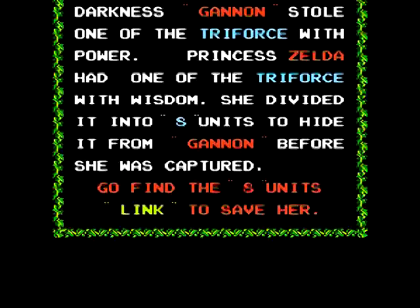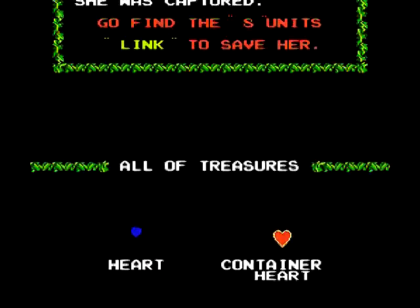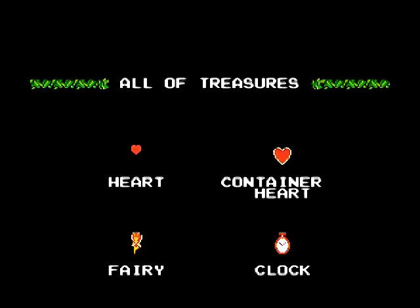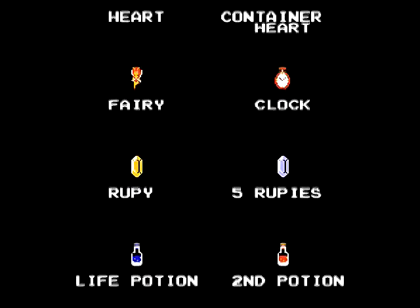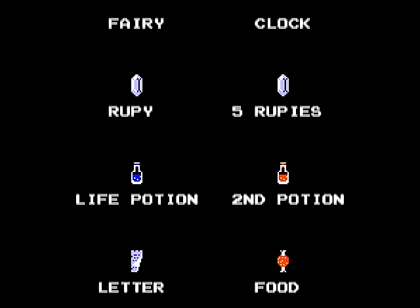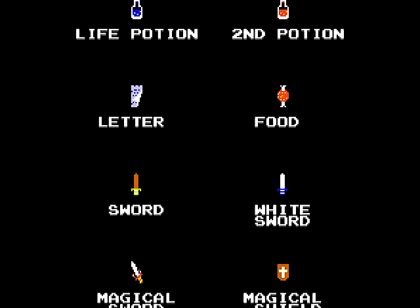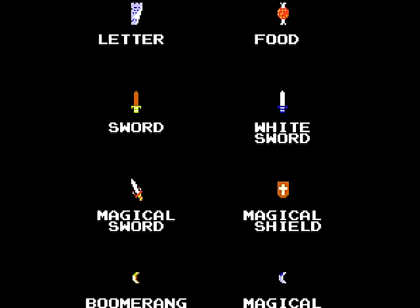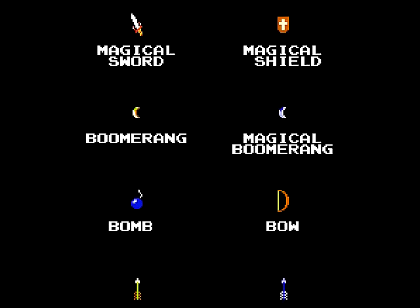Here's the story. Ganon has the magical Triforce of Power. Zelda has the Triforce of Wisdom. She broke hers up into eight MacGuffins so Ganon couldn't get them. So it's our job to find them, kill Ganon, and get the girl. Now, I know what you're thinking — where's the Triforce of Courage? Well, that's not until the next game. We'll get there soon enough.